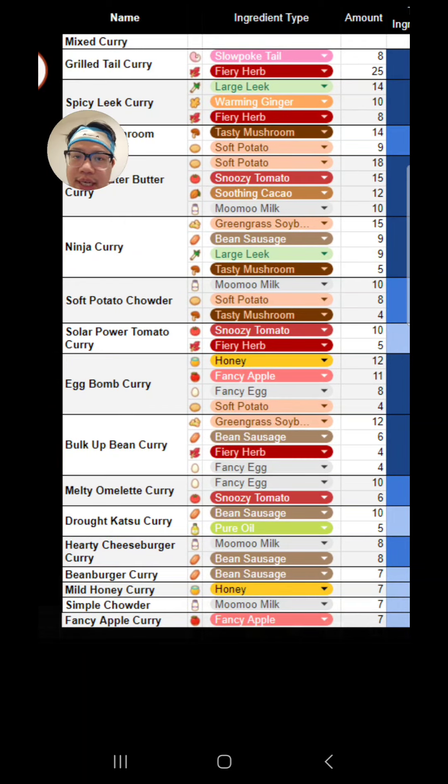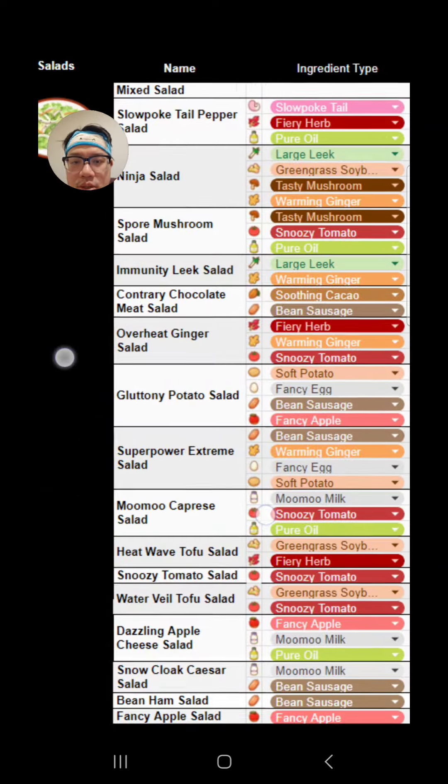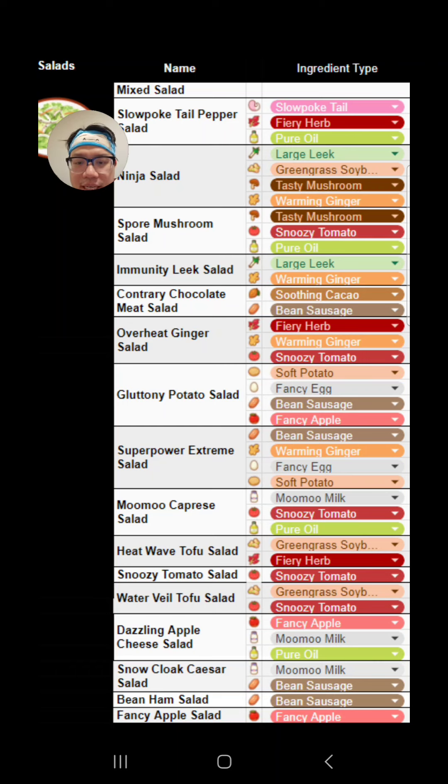So that should already give you an idea that you shouldn't actually be farming for honey at all. And in fact, if you have excess honey from maybe a previous week or from random ingredient gathering, what you should be doing is just top up your dishes. So if you were to cook any other dish — let's say a heatwave tofu salad — just top it up with the honey you have in excess, because you don't need it for the week. So why waste that inventory space? Top it up and get a bit more ingredient strength from it.